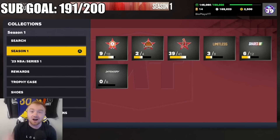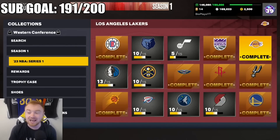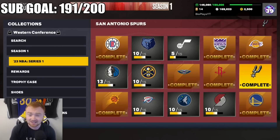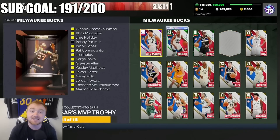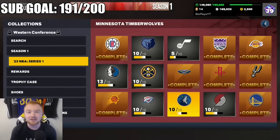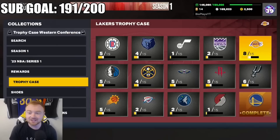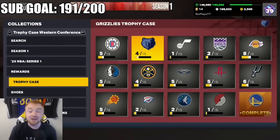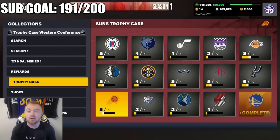The NBA Series 1 collections are super important. I've already locked in eight teams — one more away from locking in the Bucks. These are obviously needed for the trophy cases. Make sure you're buying players toward your own team's trophy case. I'm going for the Pacific Division — Warriors, Lakers, Sacramento Kings, Clippers, and Suns are all locked in. Don't just buy random teams and random players. There are going to be players added every week, so you can pick from promos rather than needing to go to the token market.